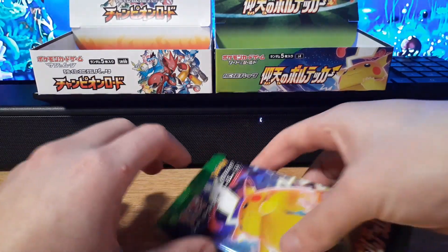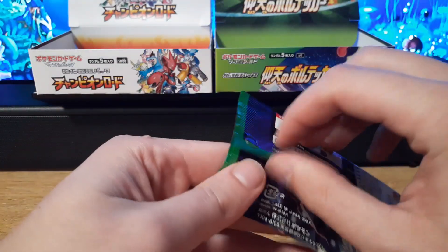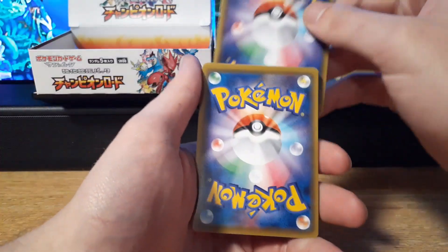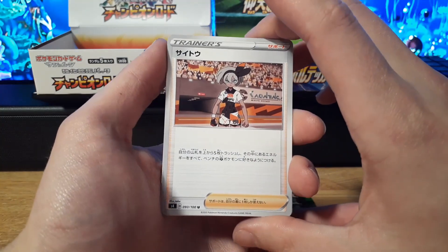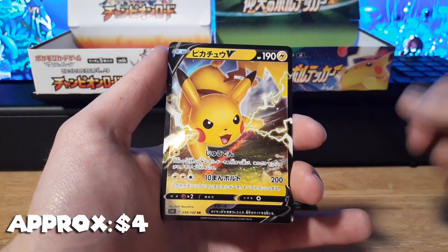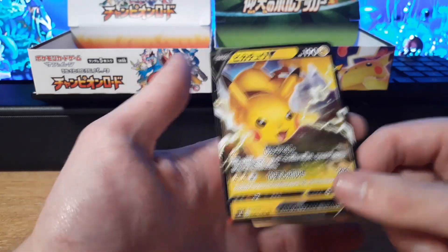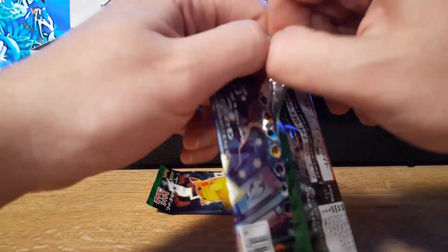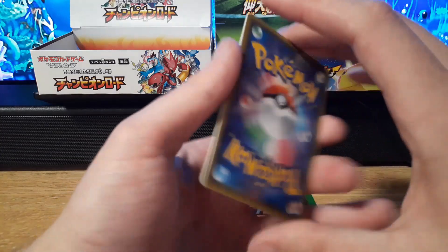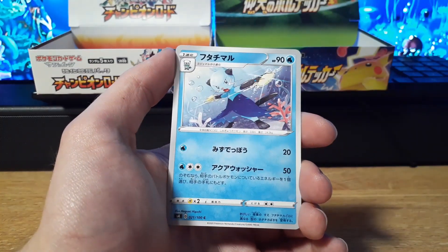We have three packs left — the last three packs of the Electrifying Tackle booster box. If you like this video, go ahead and leave a like. If you want to see more videos like this, subscribe. If you want to let me know what I can improve on, leave a comment — I'm open to constructive criticism. And we got another Pikachu — a Pikachu V Holographic card. Let me know what your favorite pull of the day was. We are opening the second to last pack, with one more after this.